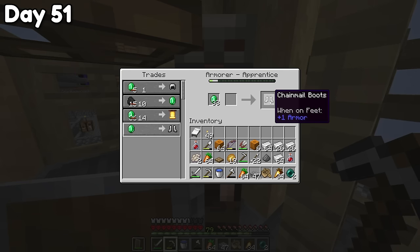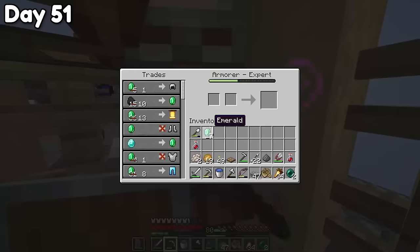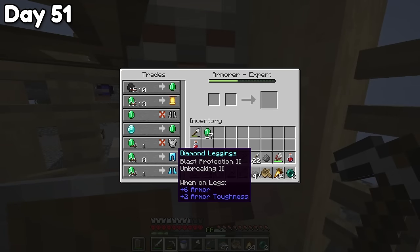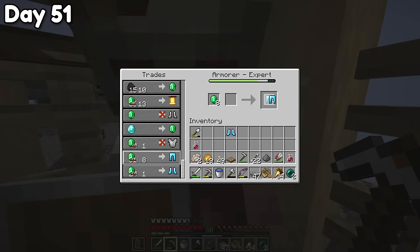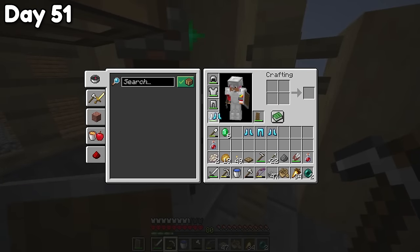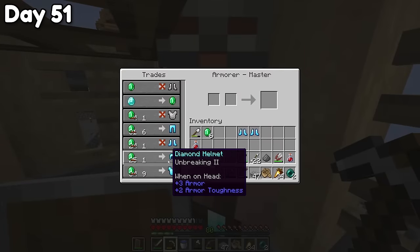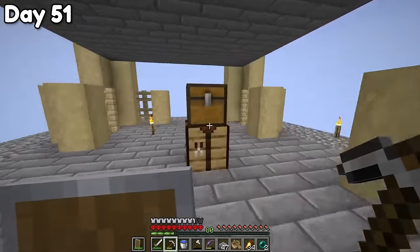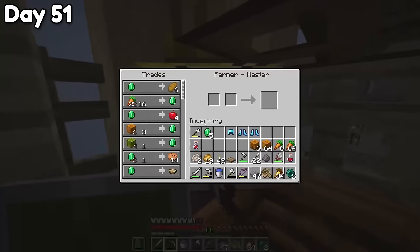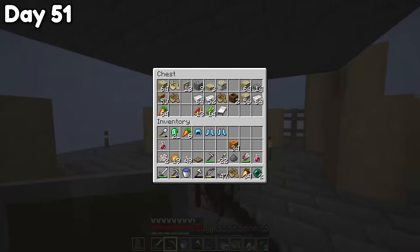Chainmail chest plates - we're moving up, and now we should have something I actually care about. Diamond leggings, feather falling boots - that's kind of epic. And I'll get the leggings as well and just put this on. Now he should have the rest of what I want. Diamond chest plate, diamond helmet - these discounts are so clutch. And with that, guys - day 51 - I have a full kit of diamond armor in Skyblock.